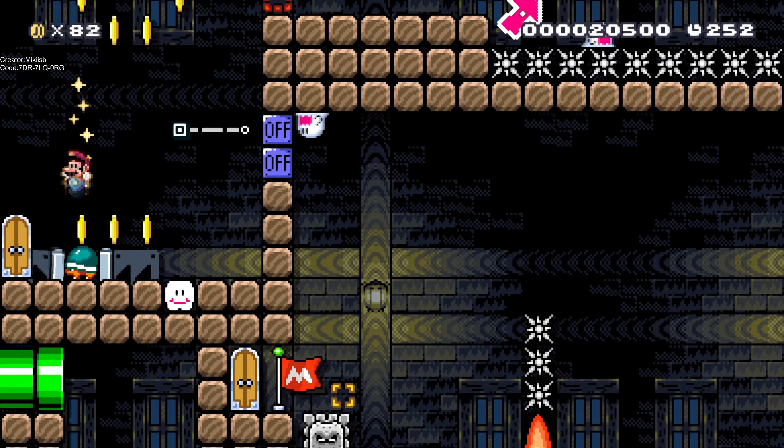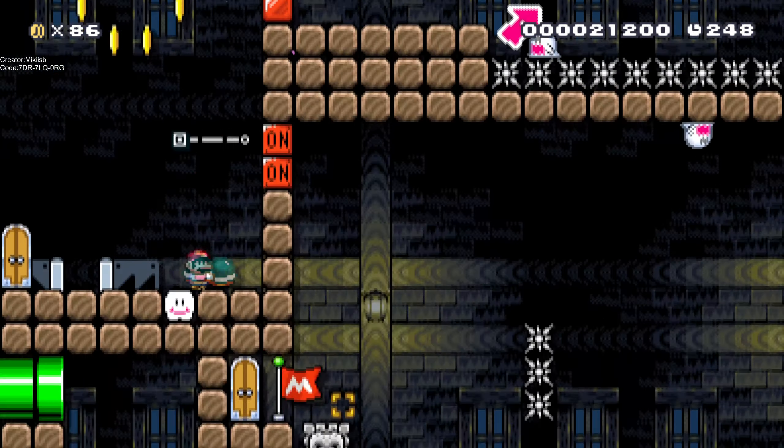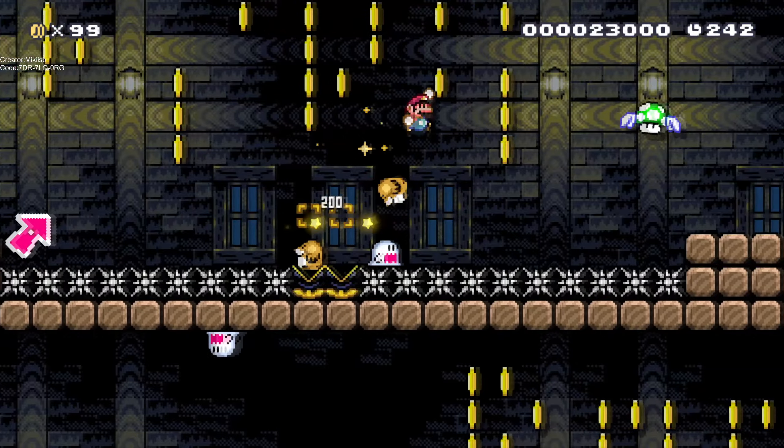Now let's see how it looks. I don't understand this part — the switch is supposed to be on, so you should only hit it once, and I do three shell jumps here.